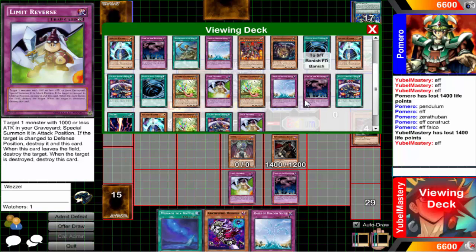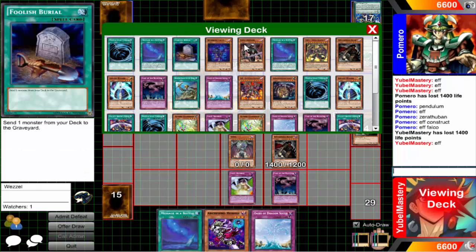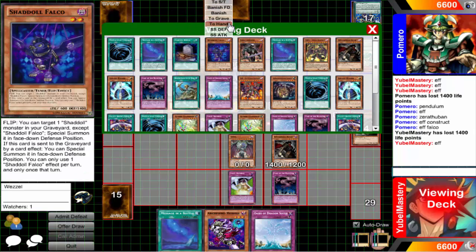You're getting multiple effects — I guess I'll go ahead and send Falco, and Falco can get the effect. It really doesn't matter — I'm going to Tear anyway, so it doesn't matter.